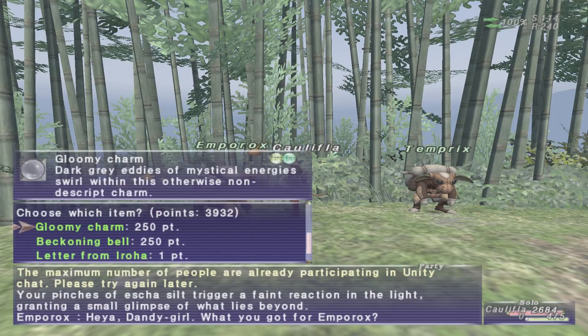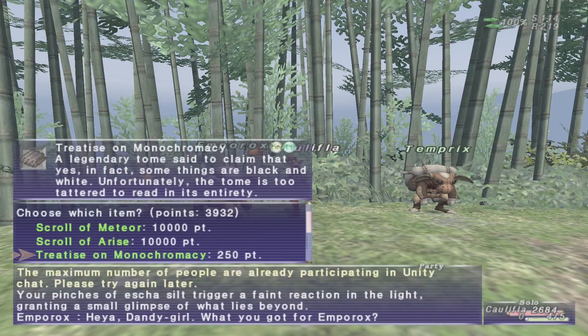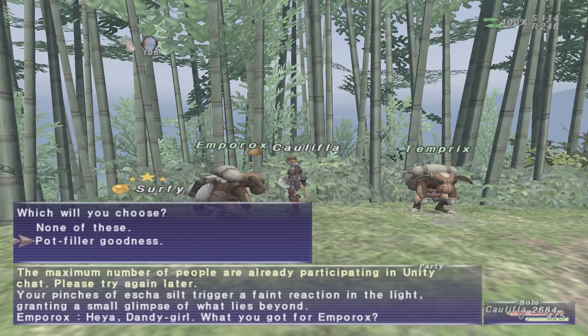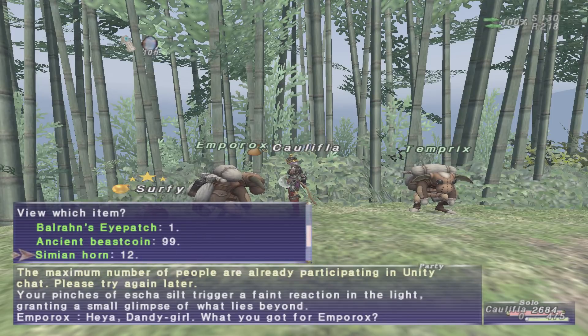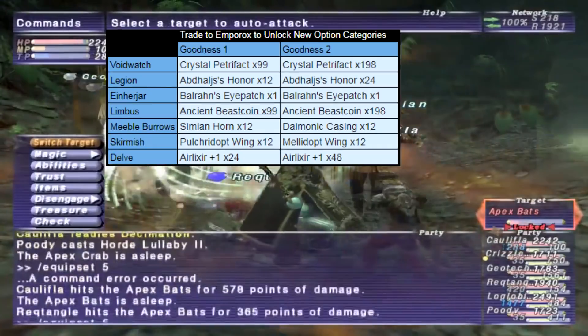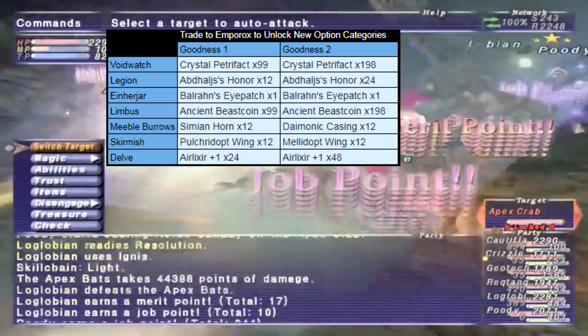You can get things like an Arise Scroll, a Scroll of Meteor, and they've even recently made it so you can now get Pulse Weapons so you can use them to upgrade Ambuscade Weapons. The only thing is, it costs 25,000 merit points to get that. There are other items you can get as well, but you also have to do some things — they're pretty easy, you just have to trade some other items. You can see a list here of what items you can trade to get access to other items you can purchase with merit points.